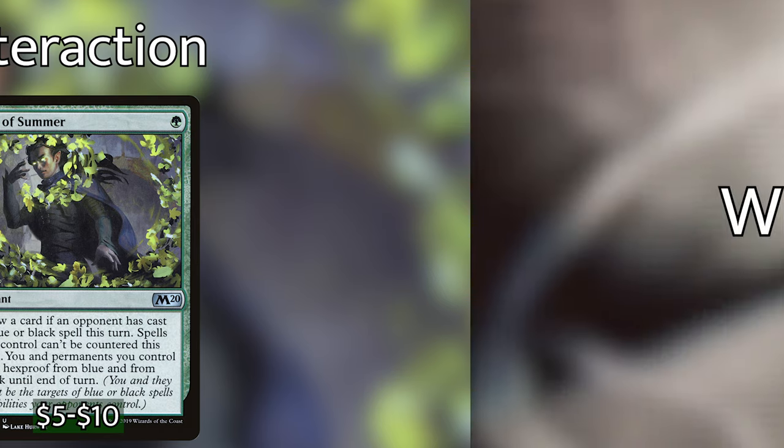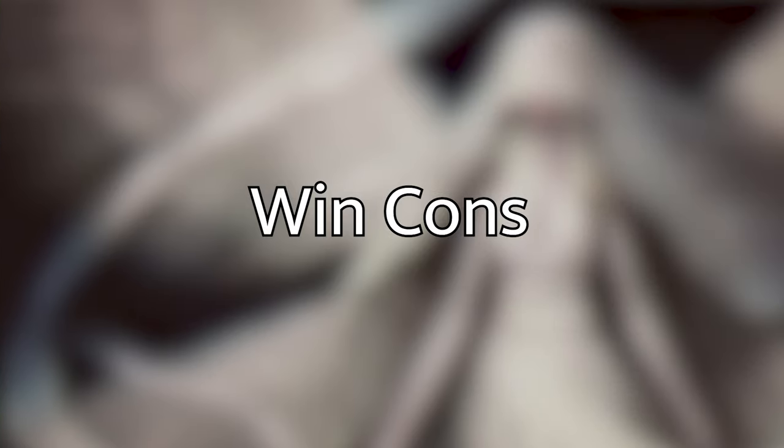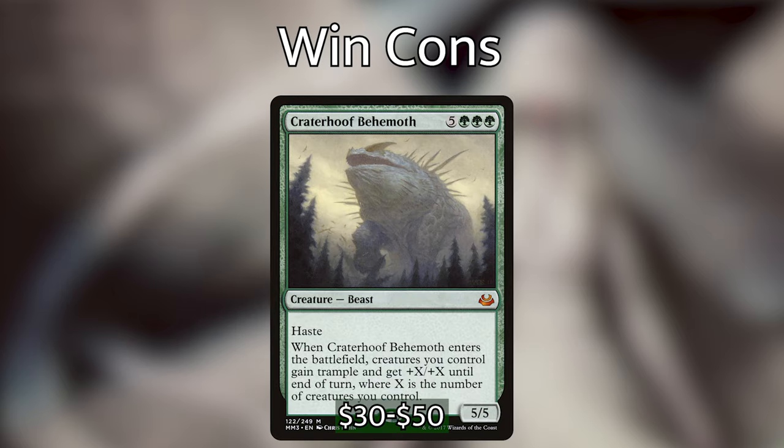Let's go over the win cons. It's very possible we'll just out-value our opponents and rush the board with tons of permanents, creatures, and tokens, but sometimes we'll need a little extra to close out the game. The first is Craterhoof Behemoth — it's in almost every green deck that wants to attack. It actually has extra synergy with Emil: let's say we cast Craterhoof and it doesn't give a large enough buff to take everybody out; if it can survive one rotation we can blink it a couple of times to surely finish off our opponents.